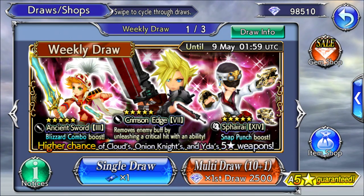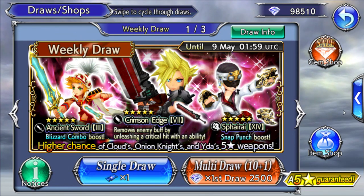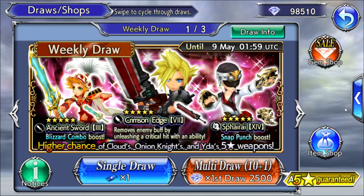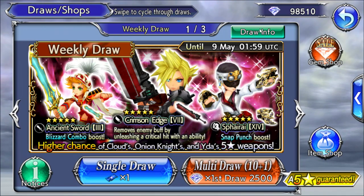All right guys, so we are gonna do the Crimson Edge half-off banner. We got Cloud, Onion Knight, and Ida. Not the best banner, but obviously we want to do the half-price banner.